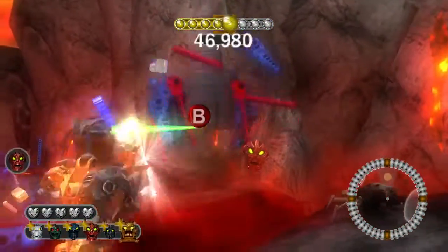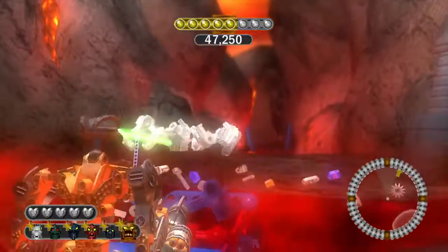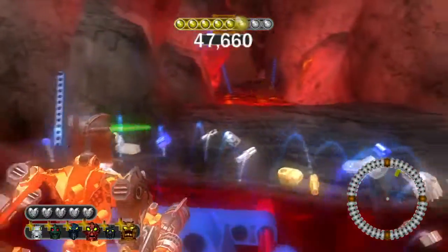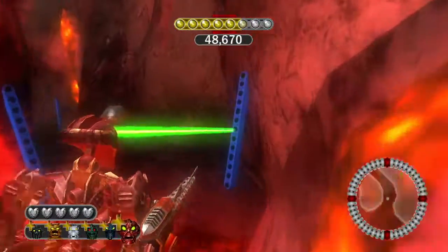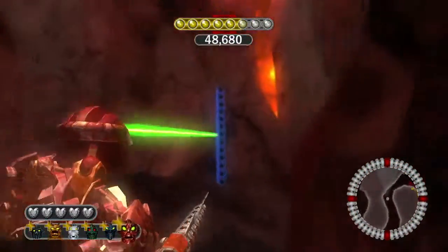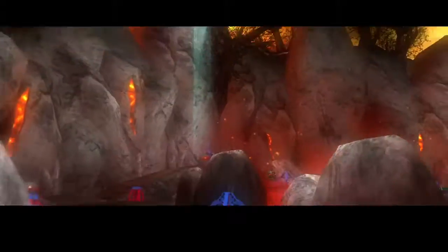Come over here and use key stability to create this bridge, then do the same here. You have to do it in two parts. Go over here and grab the challenge mask — or if you already have it, just use it anyway.